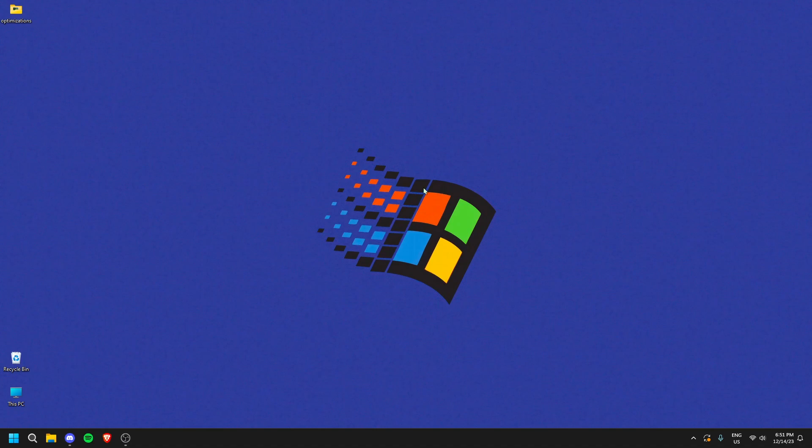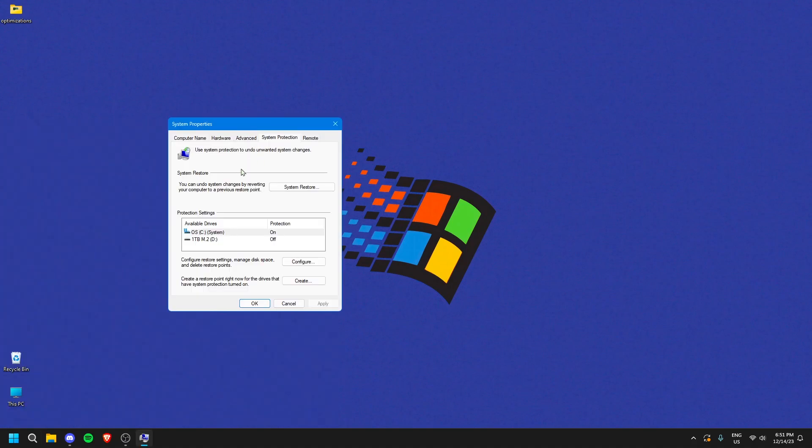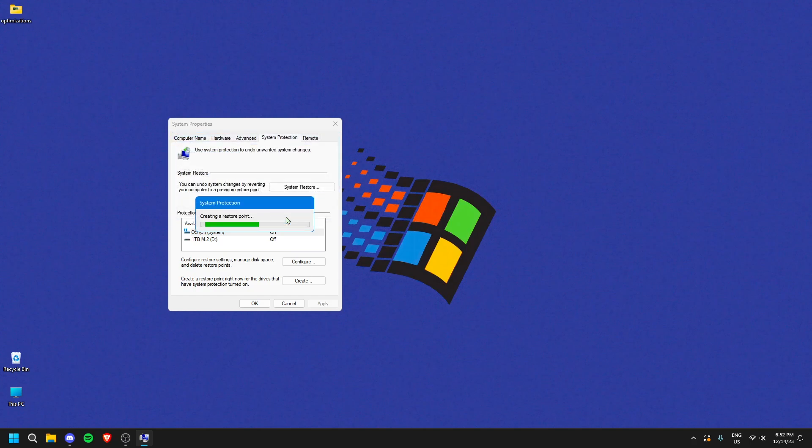The first thing we're going to do is create a restore point. Basically, if you finish all the steps in this video and you don't like what you have, or something goes wrong with your PC, you can go back to that restore point and it will reset everything you did. Go to your search bar on Windows, type 'restore point', click 'Create a restore point', leave it on the C drive, then click Create. For the title I just put the date — December 14th. Press Create and it should take a minute or two.